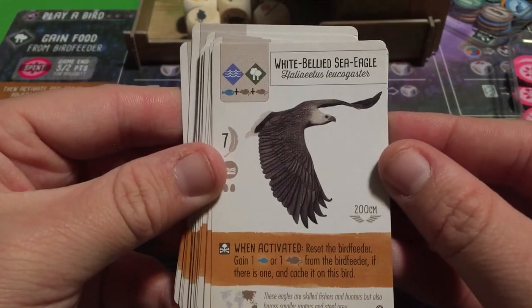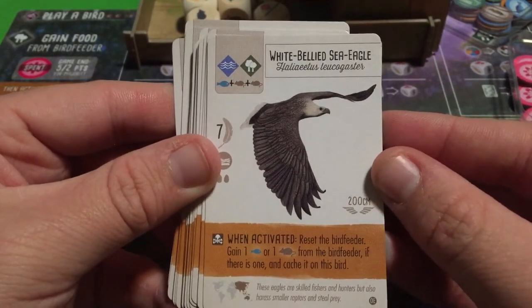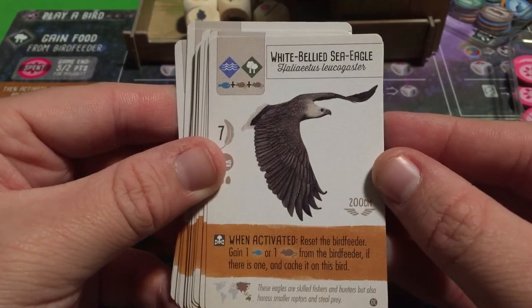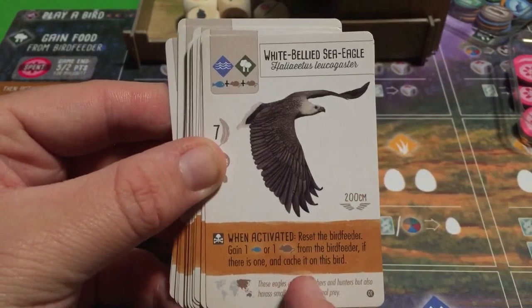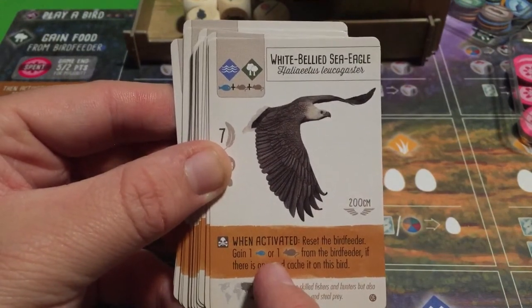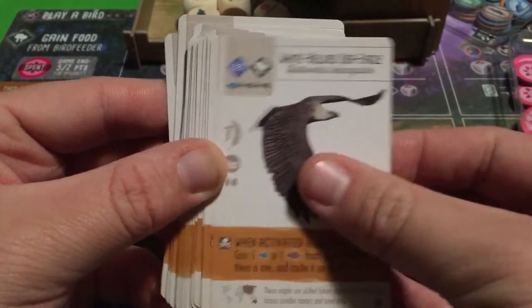The White-bellied Sea Eagle: reset the bird feeder, gain one fish or one rodent from the bird feeder if there is one, and cache it on this bird. It's the same basic ability as the Tawny Frogmouth, except it targets fish instead of invertebrates — though both include the rodent option.